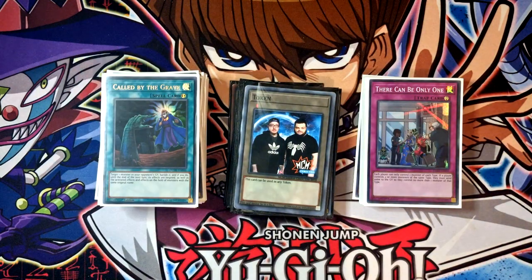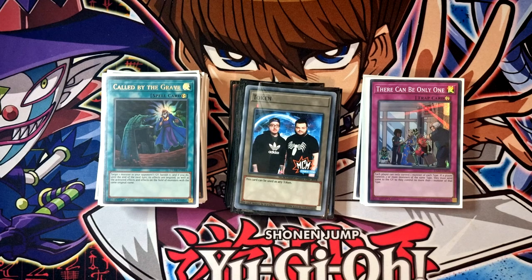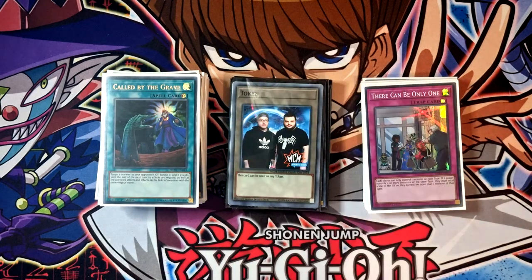Talking about potential changes: the first is cutting Ecclesia down by one and probably cutting the Pots as well, possibly adding the third Shaddoll Souls and a Polymerization for a bit more consistency — down to about 42 cards. The Dogmatica stuff isn't great right now; it has games where it's insane and games where it's terrible, and at Regionals that is really something to keep in mind. I've also toyed with Eldlich, Meck Knight, Shaddoll, and other variants, but none felt compelling.